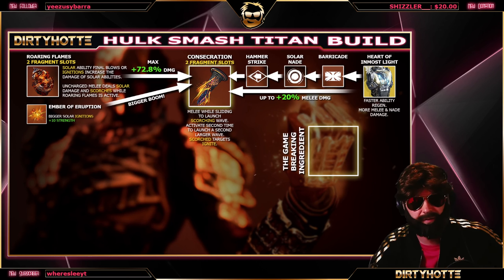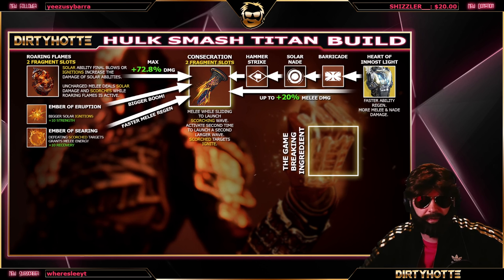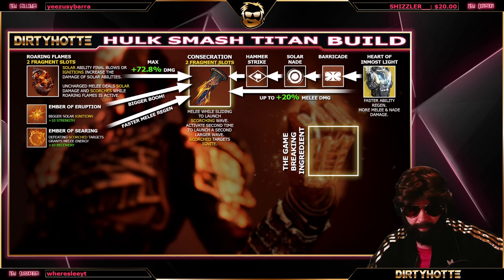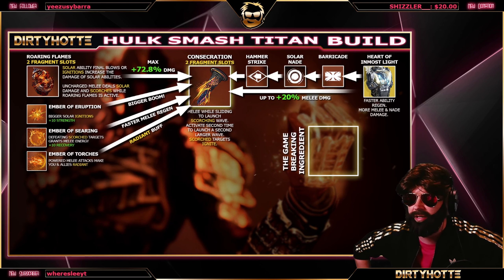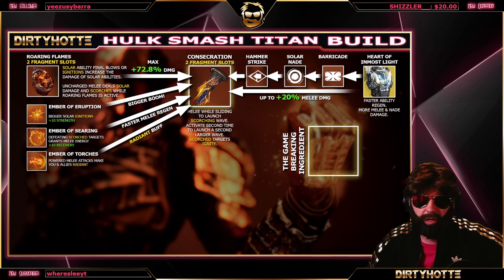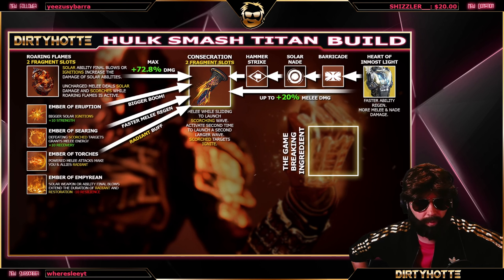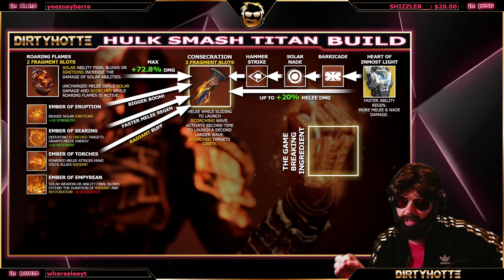With the aspects and exotic done, let's continue with the fragments. Ember of Eruption: bigger solar ignitions — because why not — and it gives plus 10 Strength. Ember of Searing: defeating scorched targets grants melee energy, plus 10 Recovery for free — great for faster melee regeneration. Ember of Torches: powered melee attacks make you and allies Radiant. Ember of Imperium: solar weapon or ability final blows extend the duration of Radiant and Restoration — unfortunately minus 10 Resilience, but totally worth it.